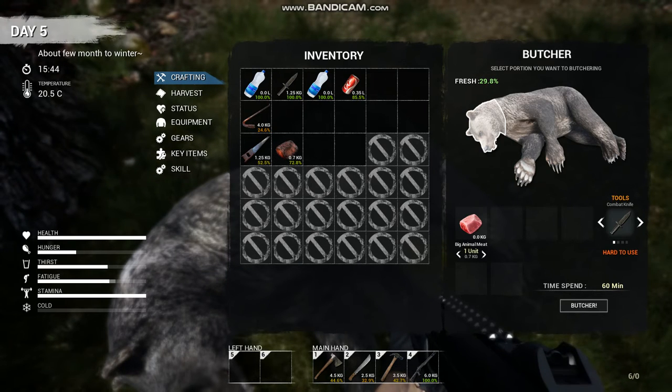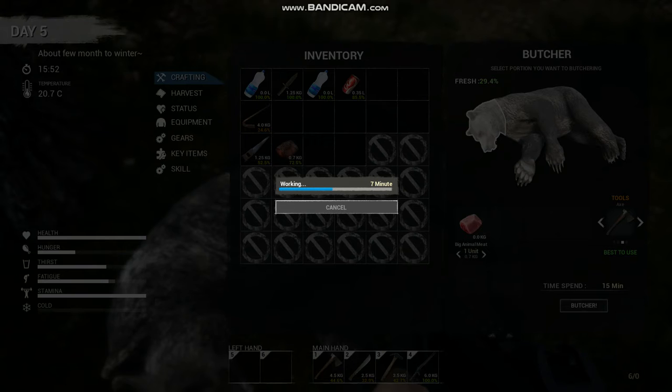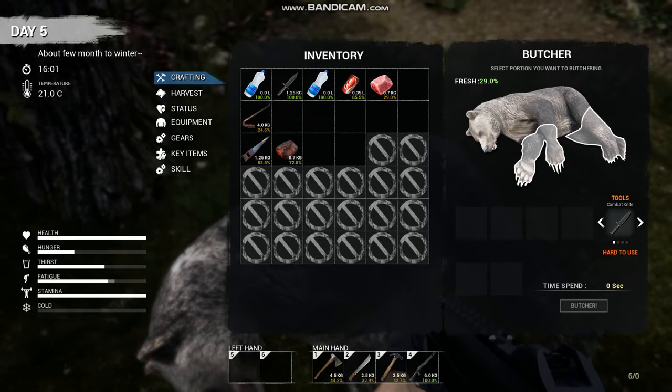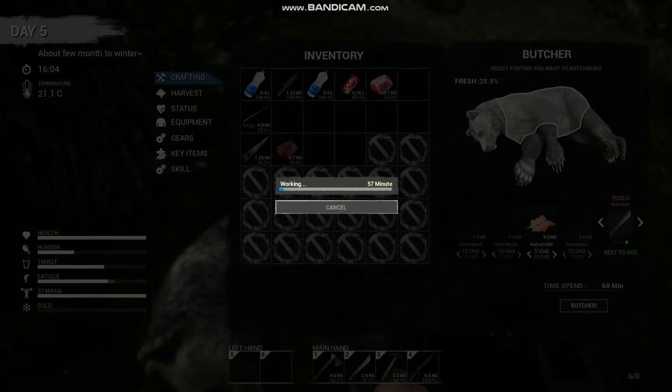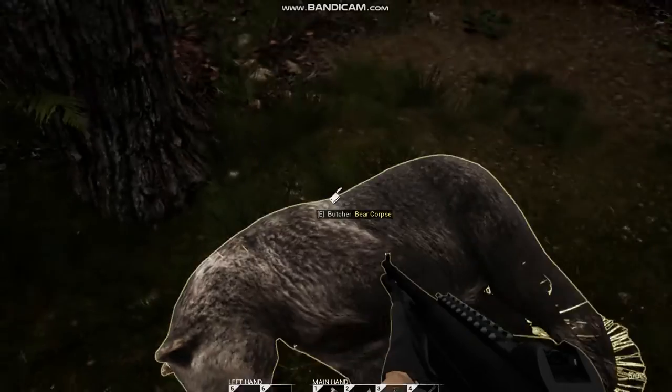You're going to select an area of the bear, select what you're going to get out of there, and then select the tool to use. For the head, it says it's best to use an axe. Click Butcher — it's going to take 15 minutes to get one piece of meat. Obviously, the more materials you're gathering, the longer it's going to take. Apparently the only thing I can get now is one animal hide, because I already butchered this bear previously and got all the stuff from it already.